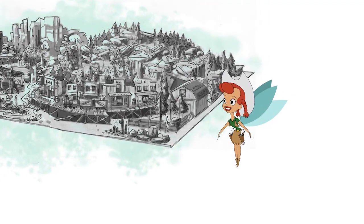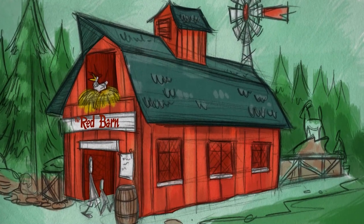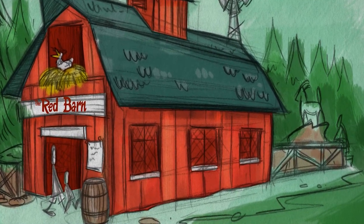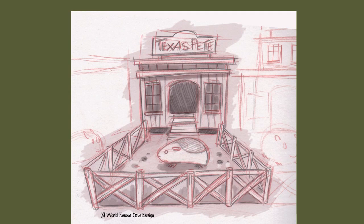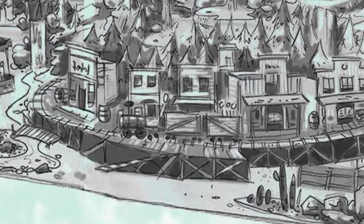No western adventure would be complete without an old red barn. Our barn is going to be chock full of animals, have its own working garden and duck pond. Here you'll be able to meet our collection of livestock, including the stars of the show — the Little Dogies Ranch, featuring our fancy guinea pigs.